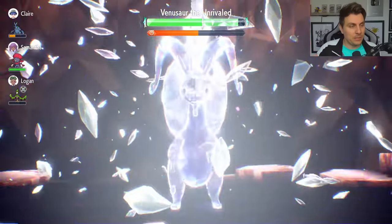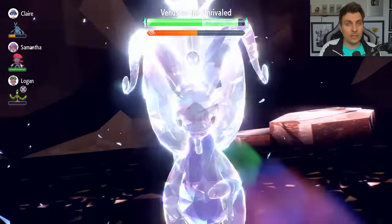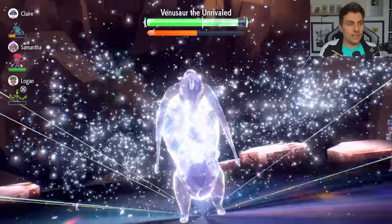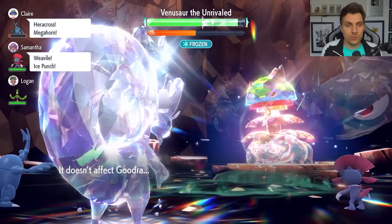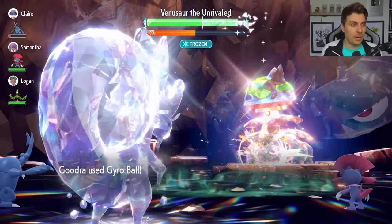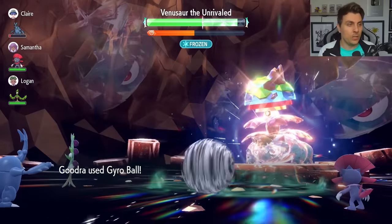You're not going to have to worry about taking any damage as long as you get that key turn right where you go for the Protect, just in case it goes for an attack to break the Air Balloon. Otherwise, you're going to be free to hit that Terastallization button at this stage — once you've got those six Curses set up — and then fire off the Gyro Balls. And you can see here it is quite good damage.